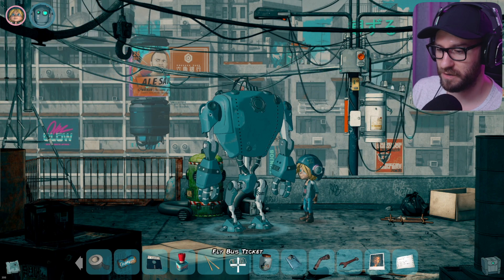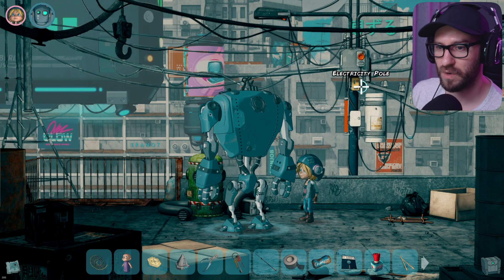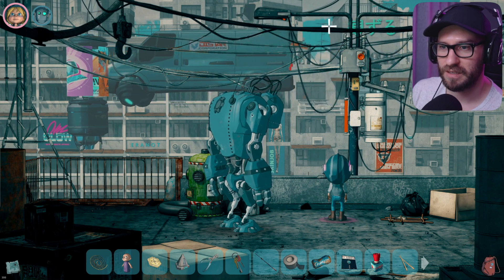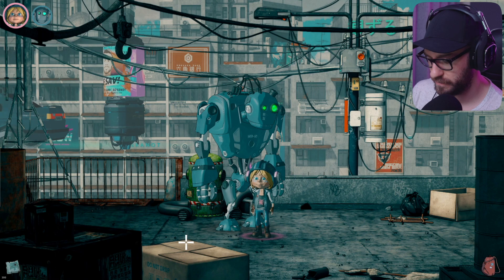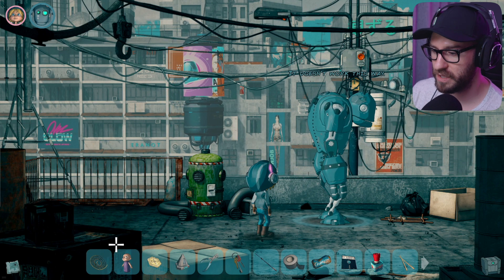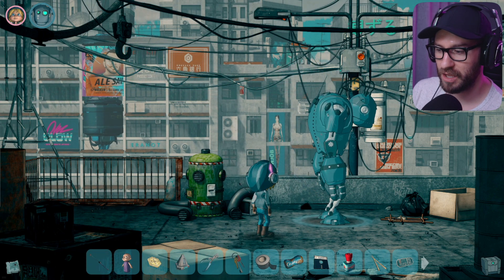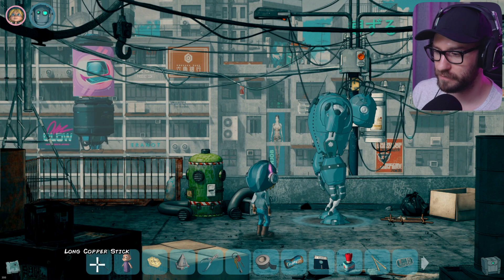How can I discover what happened to the shelter? Can I use the stick with this? Doesn't work. Let me choose Tina and look at this — only the robot can do anything with it but I don't know what to do with this electricity pole. I'm a little bit confused. Let me switch back to Sam. Use the copper wire with the dirty doll? No. Can I combine the stick with the copper wire? Oh, we did — look at that! A long copper stick with a few turns of copper wire wound around the tip.